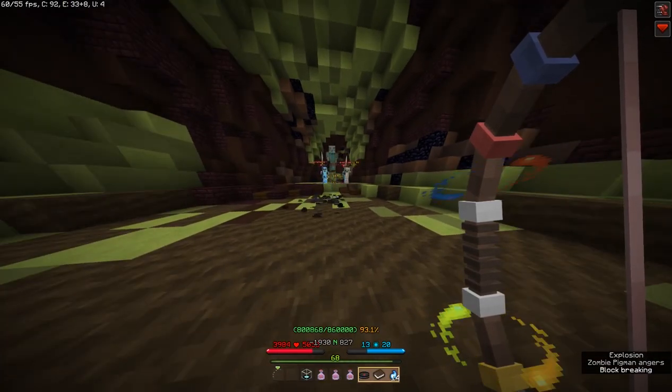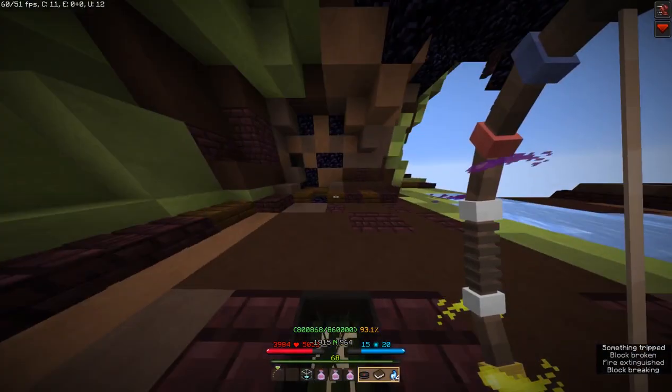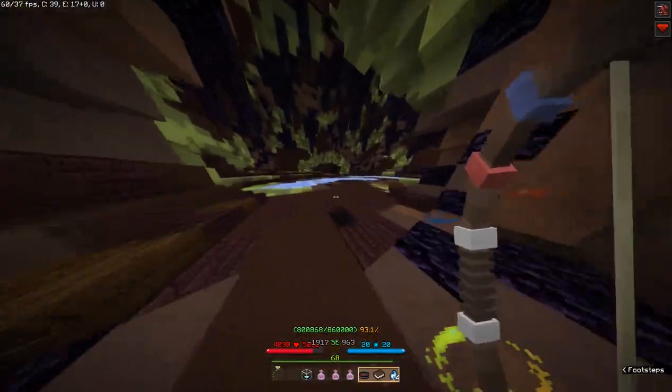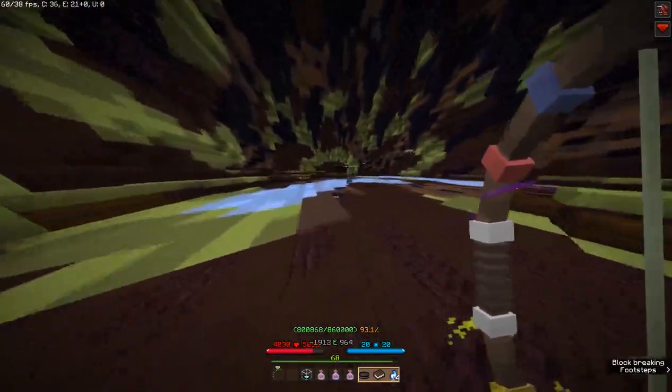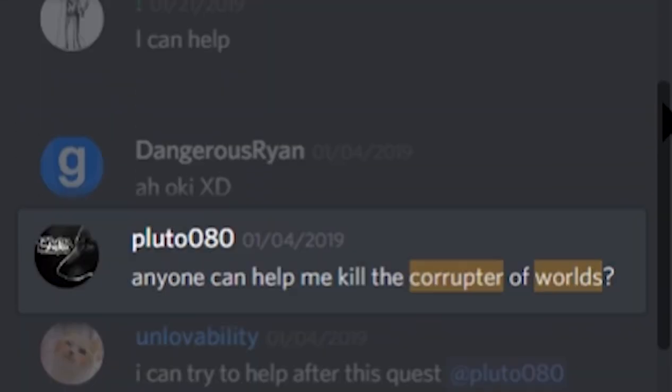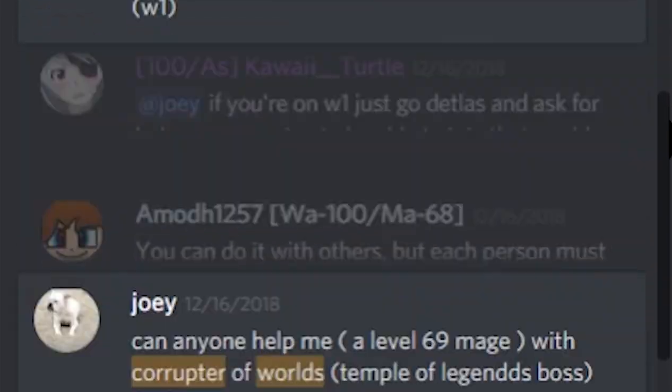The Corrupter of Worlds is a level 100 skeleton-based boss that players are required to kill in order to complete the level 68 long quest Temple of the Legends. It's considered by many to represent a significant difficulty spike, with many lower level players either grouping up or requesting the help of higher level players to beat it.